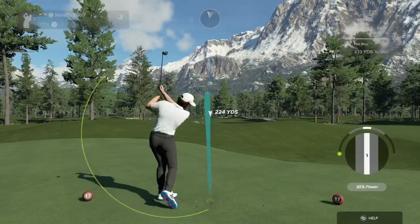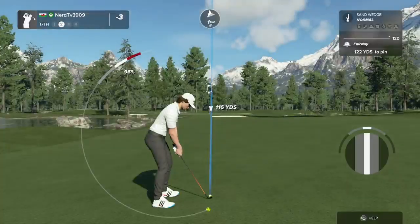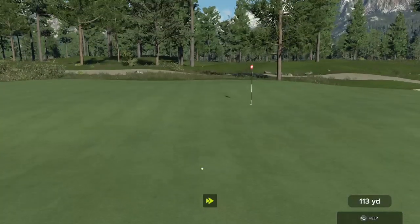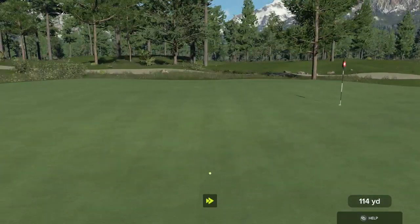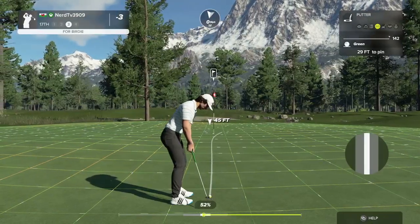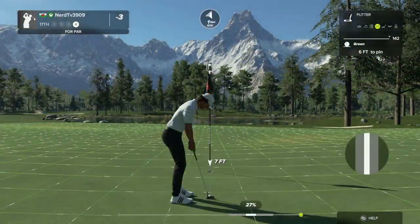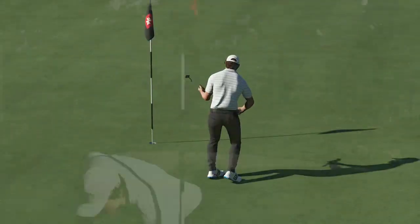Stepping on to a par four hole on this one. There we go — good shot. Decent approach there. Here we go, 29 feet from the cup. Setting up for the par putt here. Looking good — that's what you wanted, in there for par.